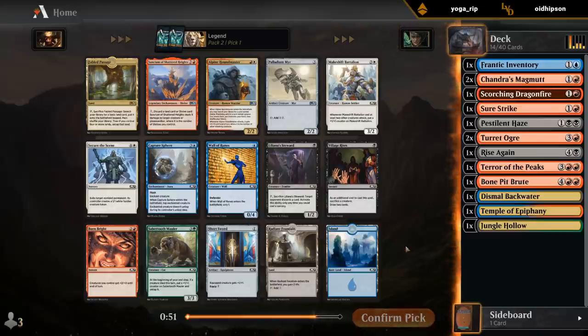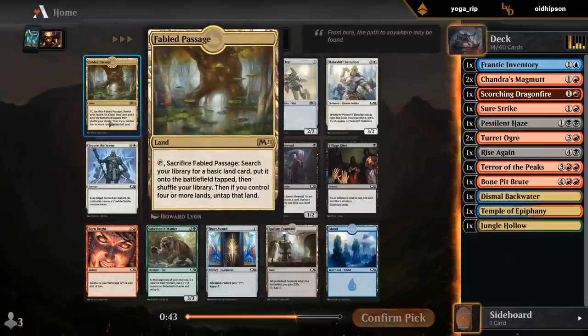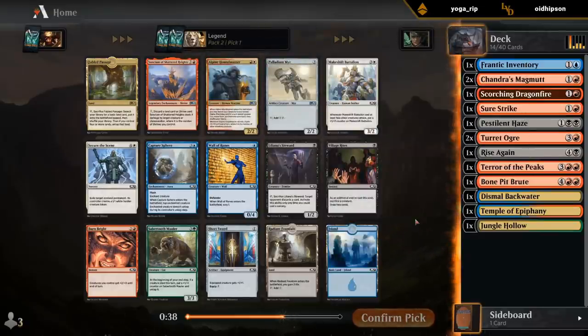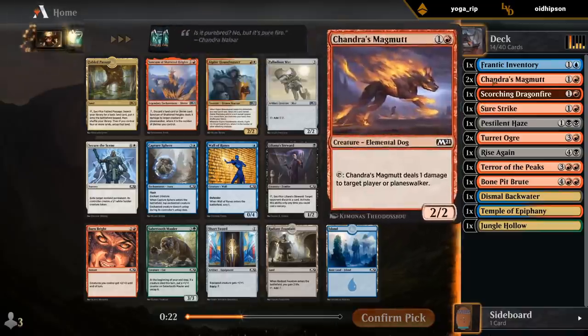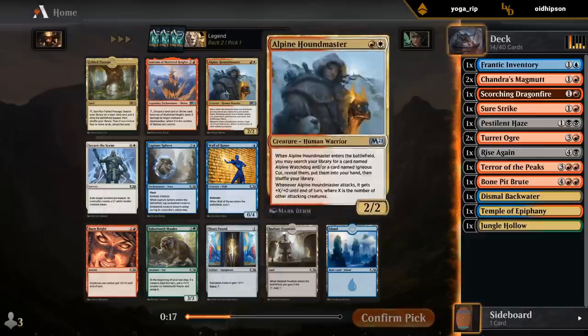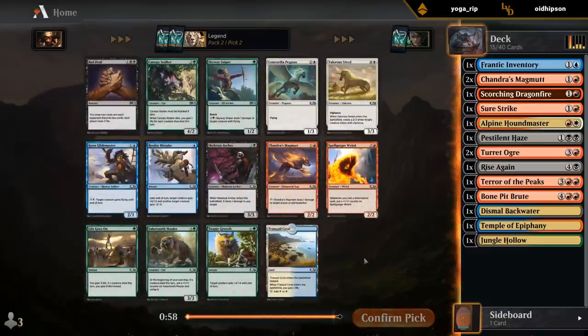It's not like white was particularly open. Could take the Mirror as a fine ramp card or Passage for fixing, although I don't have anything that I really want to splash at the moment. Can take a Sphere and just end up blue-red, but I do think the power level on Houndmaster is better. We do potentially have a decent setup for an aggressive red-white deck with Sure Strike and a couple Magmuts. Yeah, I think it's worth at least speculating — I'm not giving up on much by doing that.